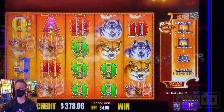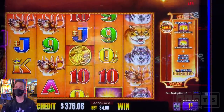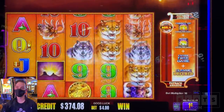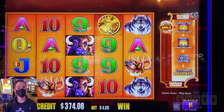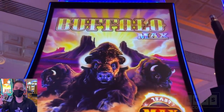Let's give it three backup spins, shall we? Two more. And last spin. There we go guys, cashing out $374 — that was Buffalo Max here at Blue Chip Casino.